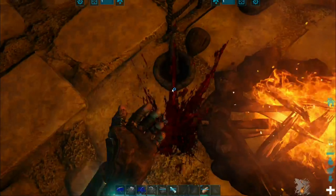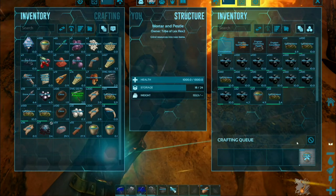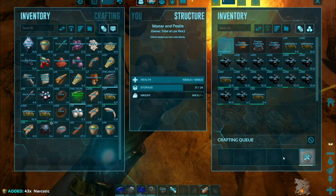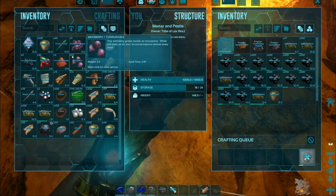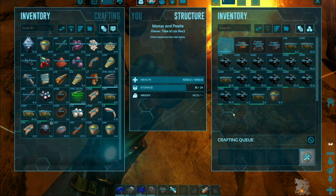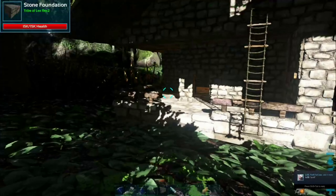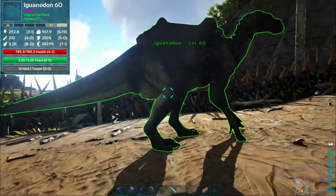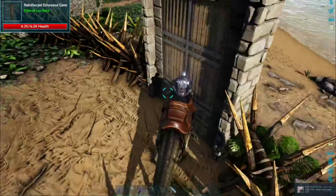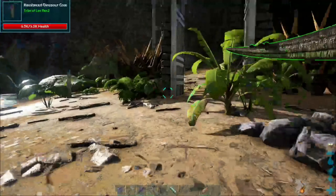Heads up — the narcotics are still crafting, I still have about 200 more to go. I'll see you guys once I've got about 500 narcotics — that should be way more than enough to keep the therizino asleep. While waiting, I might level up some stuff. Let's get some levels on the iguanodon — he's level 60 right now, let's maybe get him to level 70.